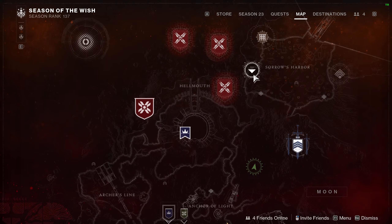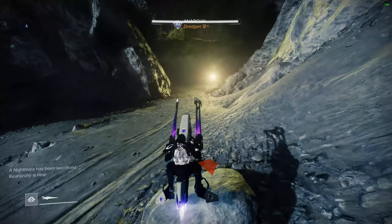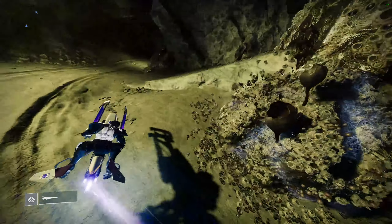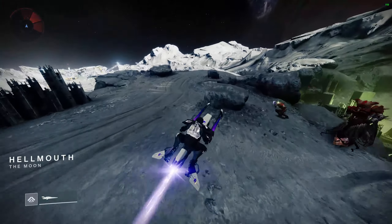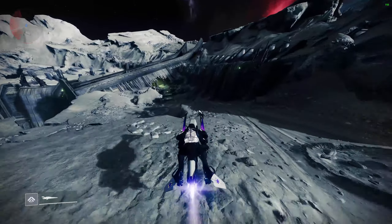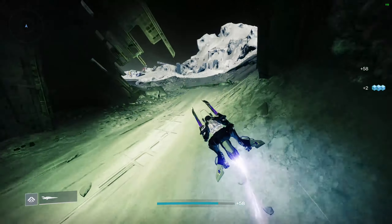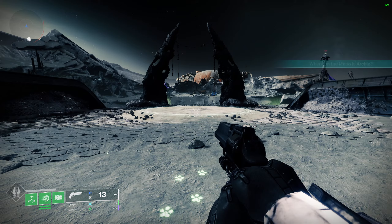There's a map. Now we're gonna transmat to Soros Harbor and head towards Helm Elf for our third one. We'll be heading over here for the third paw print - little portal. Here is the map.